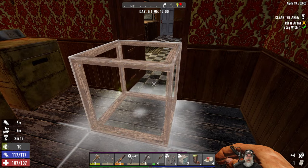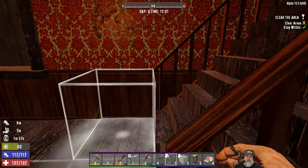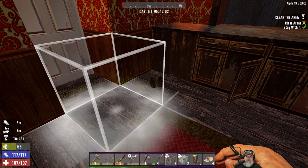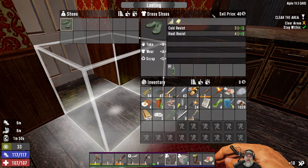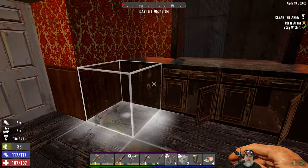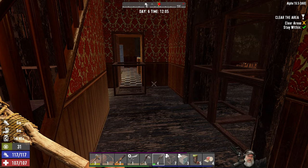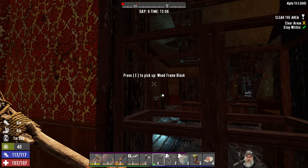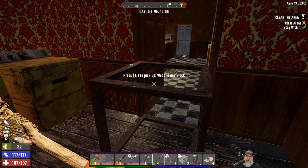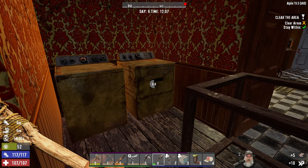What we really need more than anything is probably a shotgun. Once we get a solid shotgun or even a better pistol and a little more ammo, then I think we could do it. But we just want to be cautious for a little bit longer here. We don't have any skills in guns or shotguns or anything like that — we've put all of our points to date into intellect so we could get to the minibike. Sure would like some pants.